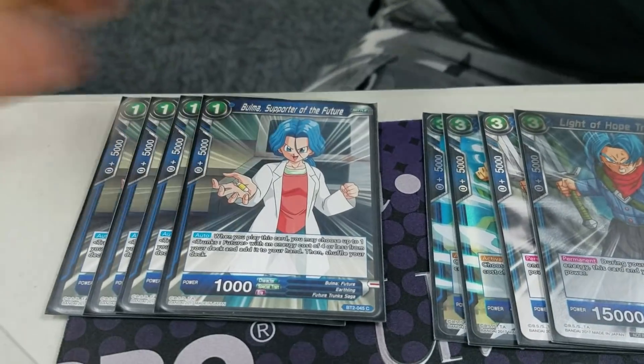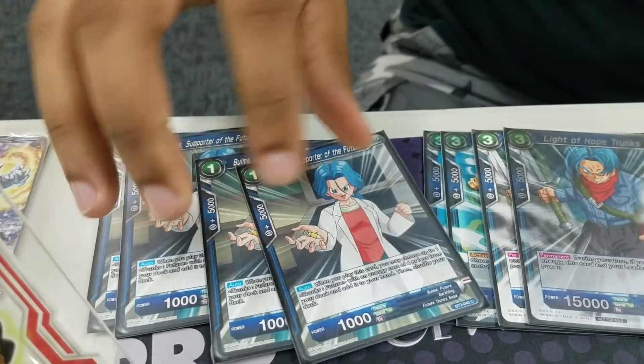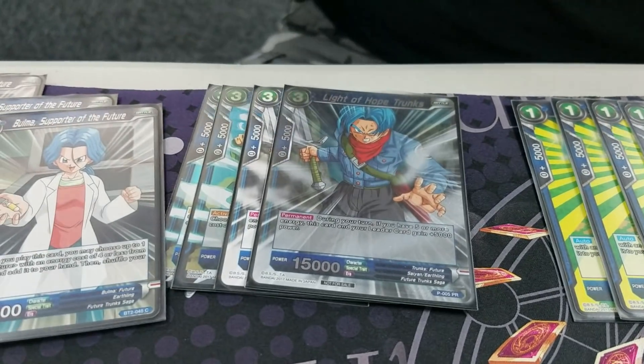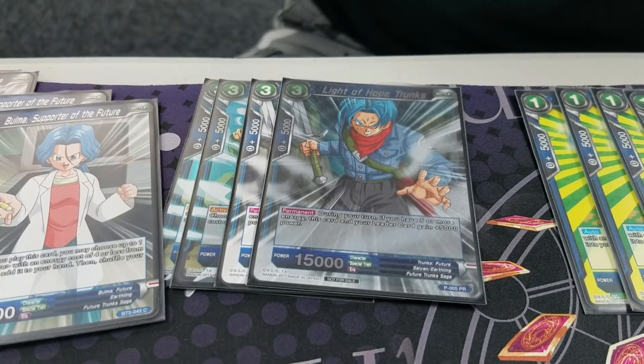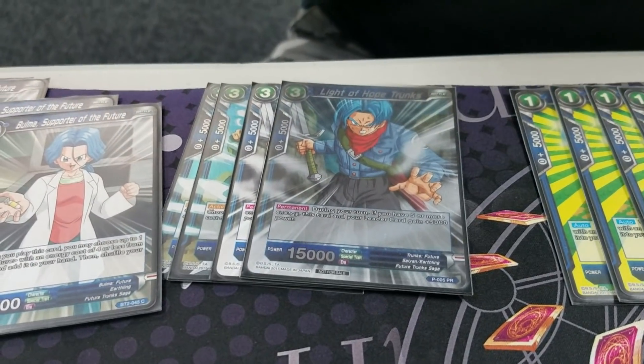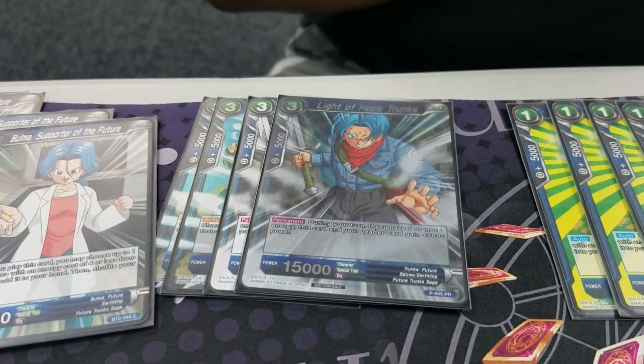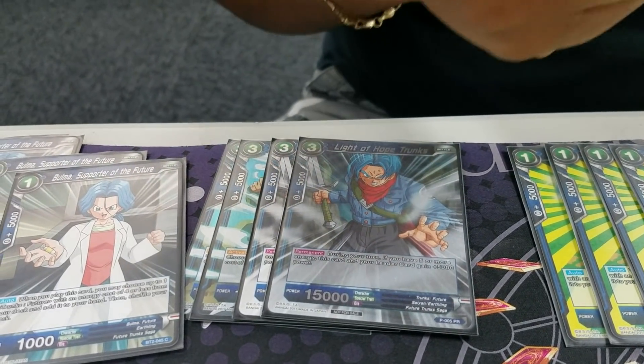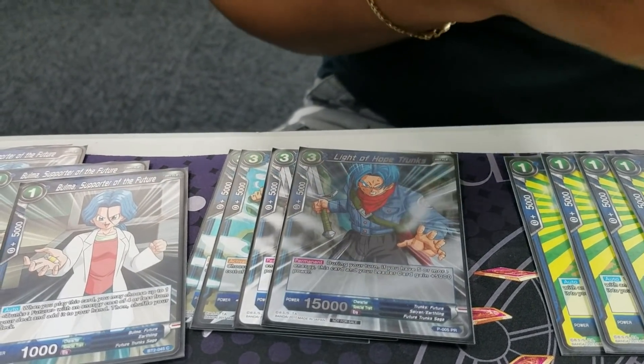That's my Bulma. Essentially the whole theory behind it is you want to use your Bulma's first turn to grab this guy — Hope of Life Trunks. The whole theory behind Hope of Life Trunks — and we get into it later — this combo works well with Objection because once you have 5 energy and you start to crit with Vegeta, not only is he 20k, but Vegeta and also your Chopper will make them 30k, so they can't just jockey you.